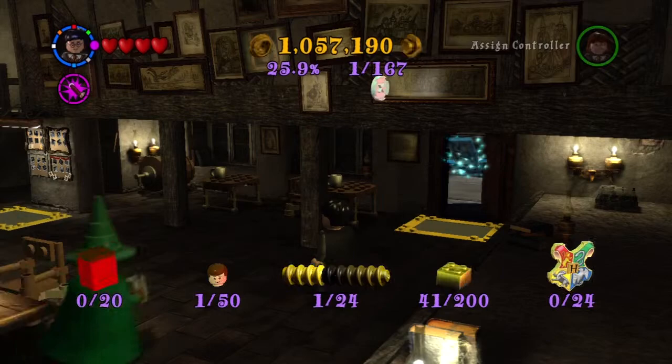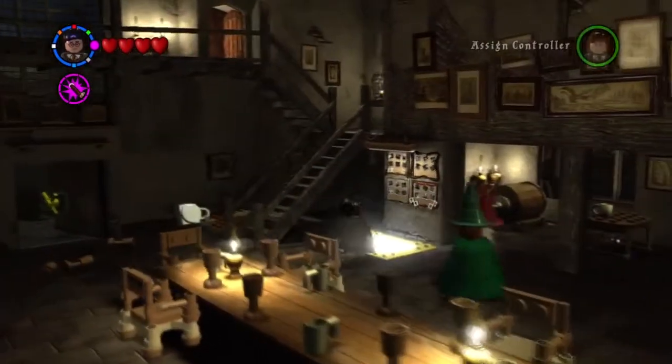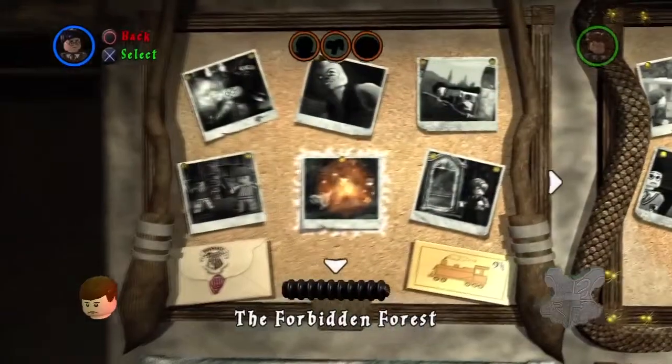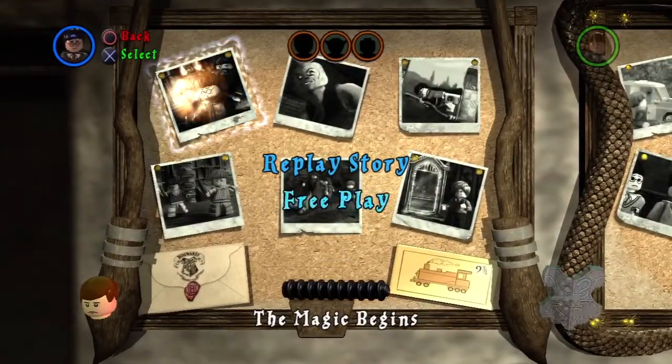Welcome back to the LEGO Harry Potter Years 1 to 4 100% walkthrough on the PlayStation 3. This is part 34 and in this part we're going to start free play mode. We're going to do the first level of Year 1, The Magic Begins.